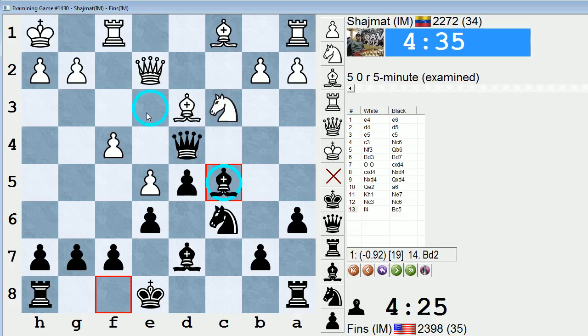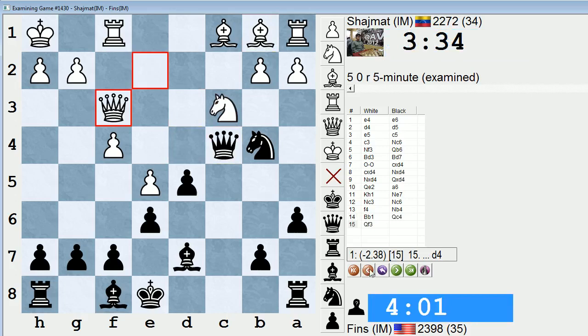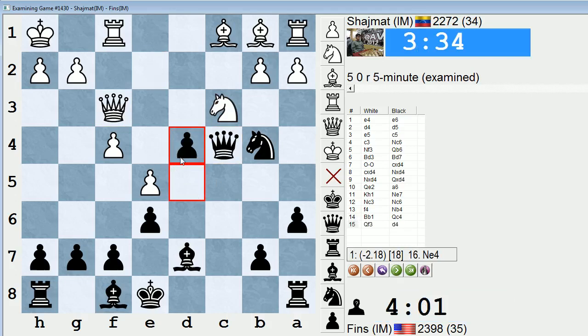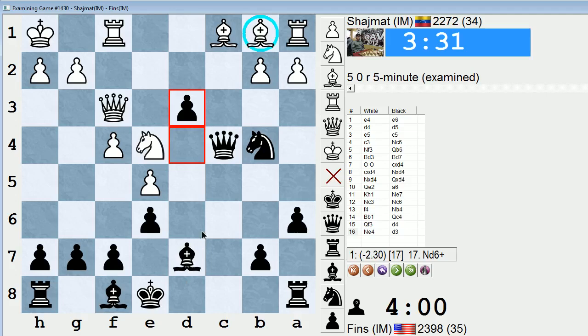I got the knight over to c6 attacking the pawn, so he defends it. Then I embarked on this mini-operation with knight b4 and queen c4. I guess a developing move like bishop c5 could also be played — maybe bishop c5 is better because he doesn't have bishop e3 in that case. He could play bishop d2 and bring his rook to the center. So knight b4, bishop back to b1, queen c4, queen f3. I think he spent a little too long on that move — he had 4 minutes 13 seconds and spent like 45 seconds on that one. In my opinion that was nearly forced. The computer says queen takes c4 is better, but queen takes c4 is kind of an admission that you're just going to be down a pawn with no particular compensation. So d4 is very strong. What did I miss? D4, knight e4, d3, cutting out this bishop and maybe threatening bishop c6. I played g6.